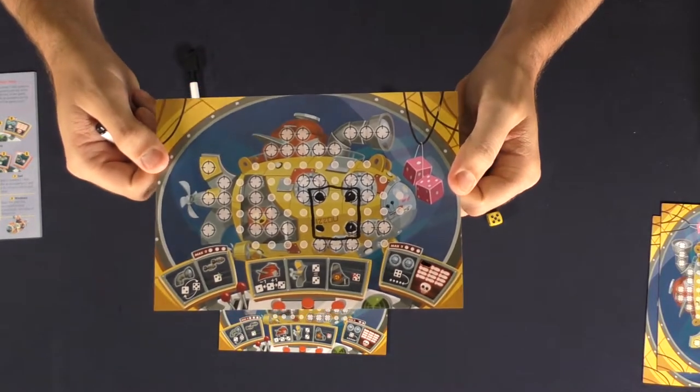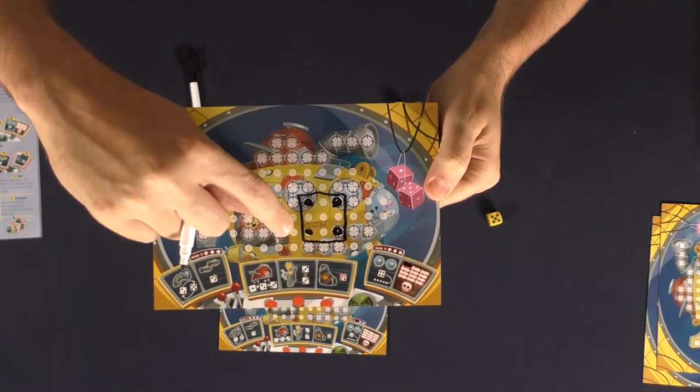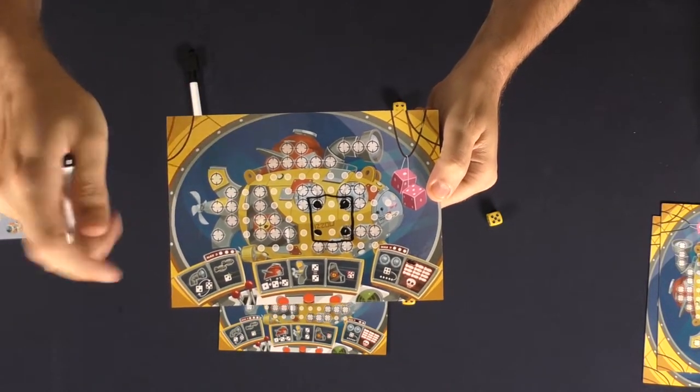I'll go ahead and show you really close up so you can see exactly what I mean. Target, target, target — this one doesn't, so I want to take a damage. However, if I didn't use my ability — which I didn't — I can actually give myself a minus pip.